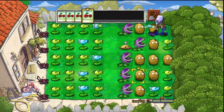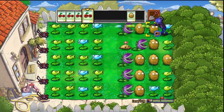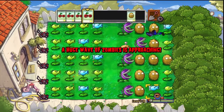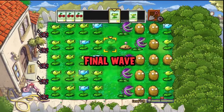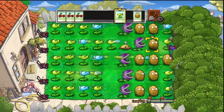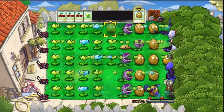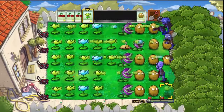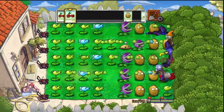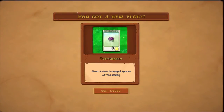Alright, we've got a good chopper defense going on here but we're almost at the final wave. Alright, we could be doing this as well — put down our — there we go. When we come back we're gonna see what this mushroom does: shoot short-range spores at the enemy. Bye everybody!